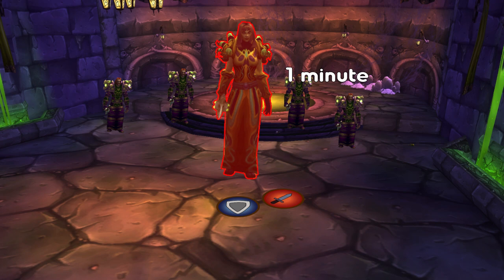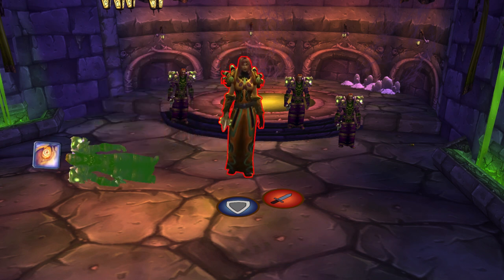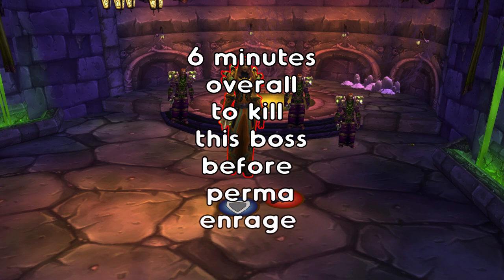The boss will enrage every one minute. You need a priest to mind control one of the worshippers and cast the silence on the boss. It will dispel the enrage and kill the add. Rinse and repeat — kill that boss.